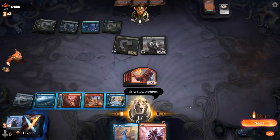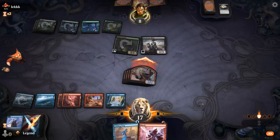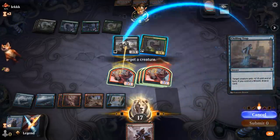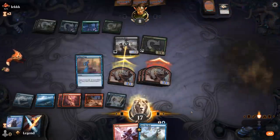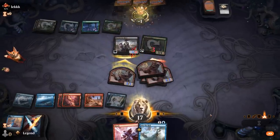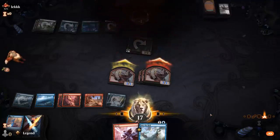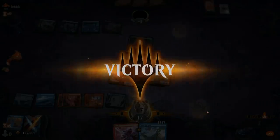We get in for at least 9 damage and the Shock will also seal the deal, but isn't really necessary. It's easy to underestimate how much damage these prowess tokens can do. They might not seem like much, but they deal quite a bit of damage when combined with cheap cantrips.